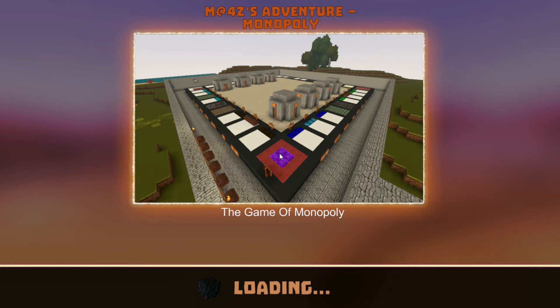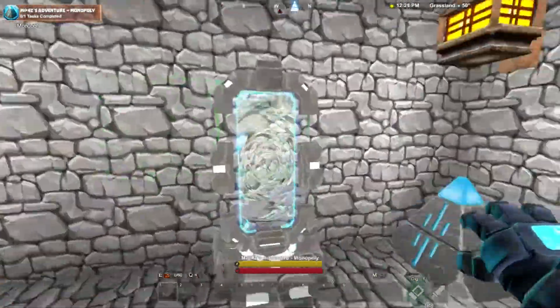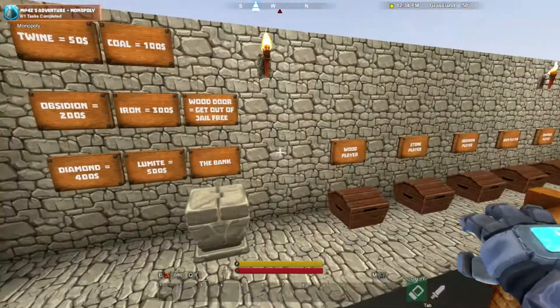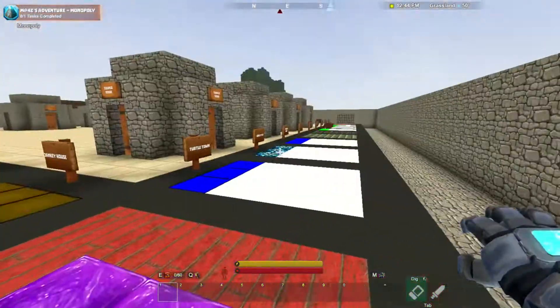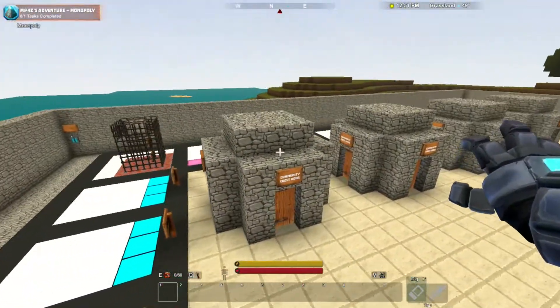A nice, simple description: The Game of Monopoly. The Game of Monopoly. I am super curious how they did this. I'm interested, I'm intrigued. It seems like something that would have to wait for the multiplayer adventures, but we will see. Welcome to Monopoly. We got some beds — I assume that's the checkpoint. Twine $50. Coal $100. So that's sort of like your banking stuff. Lumite, wood, door. Get out of jail free. Wood player. Stone player. That's really cool — you need multiple players. Pass go, collect $200. It's literally just the exact same thing as normal Monopoly, but in Creativerse.